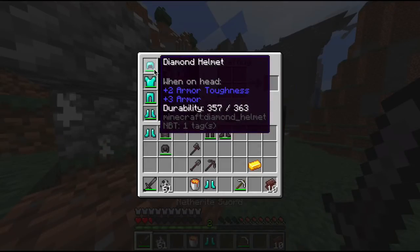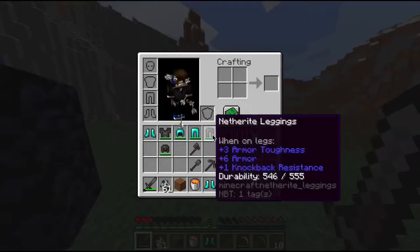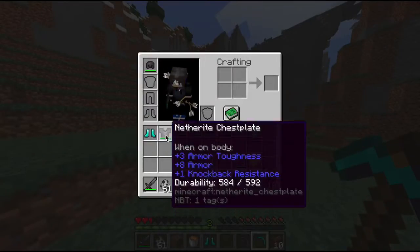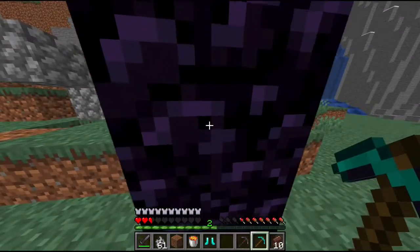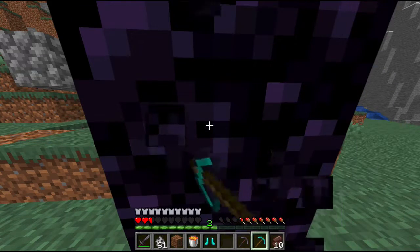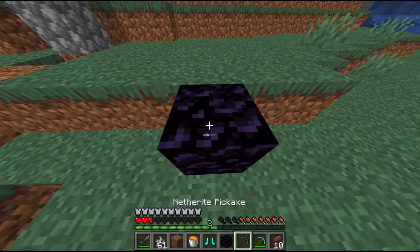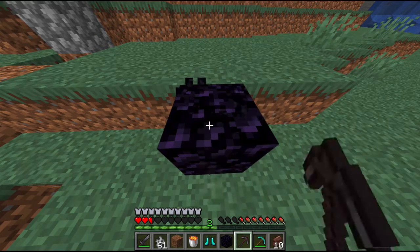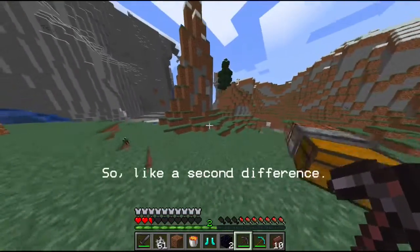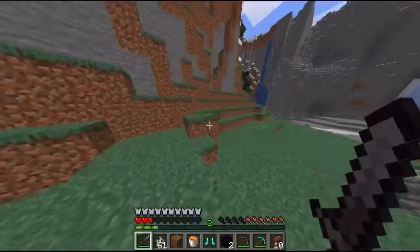The netherite armor durability is 407 for the helmet, 592 for the chestplate, 555 for the leggings, and 481 for the boots. Compared to diamond which has 363, 528, 495, and 429. I'm now gonna test the speed of the netherite pickaxe versus the diamond pickaxe — with diamond it takes this long, and with netherite it takes noticeably less time. That's really all I have to talk about for the netherite stuff.